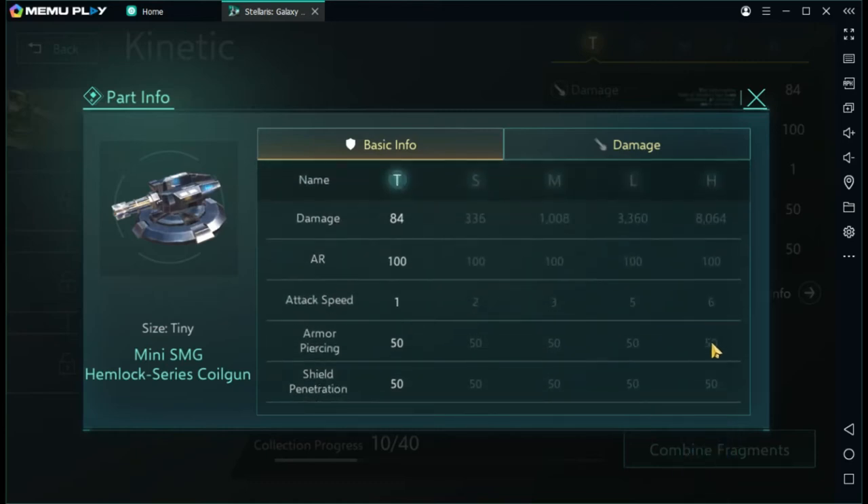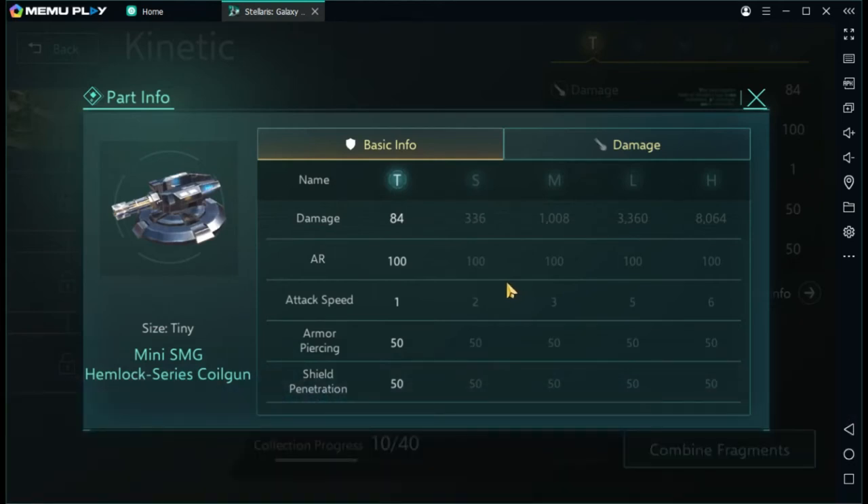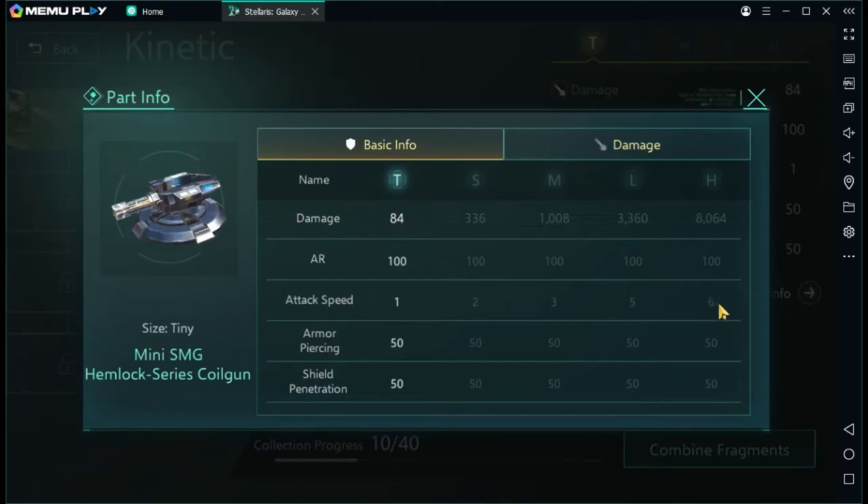One thing to note: build time and usage round are constant for every weapon system all the way up to Huge — they never change. Now, kinetic has the lowest base damage of all weapons, shared with beam. Beam gets slightly higher at Huge, but right now they share the lowest. Kinetic also has the lowest accuracy range.